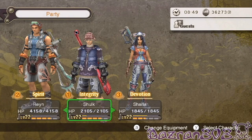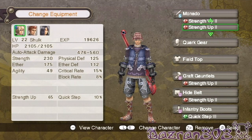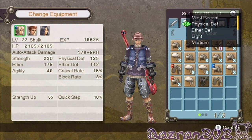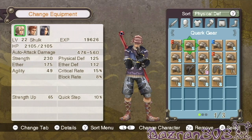Let's go into Shulk and see what armor we want here. There's quark headgear — there's a quark with a slot so I might change that. Physical defense — this one is better because it's got a slot.